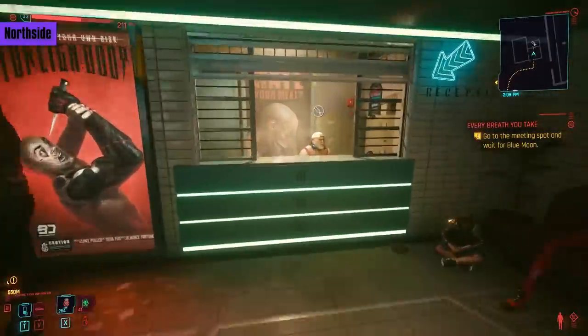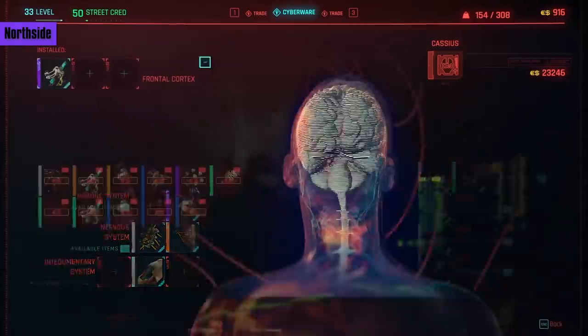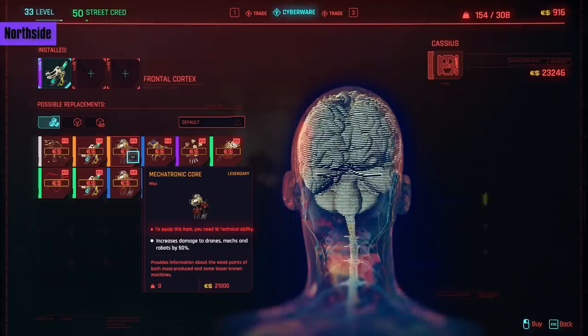The last Ripper we have is in Northside. In the Frontal Cortex, we have Heal on Kill — it heals you for 10% after defeating an enemy. If you have 18 Reflex and 35,000 eddies, this will keep you in great shape; it's a great piece of tech and shouldn't be overlooked. The Mechatronic Core gives you a huge 50% increase to damage when attacking drones, mechs, and robots, though I don't find them very common. You'll need 16 Technical ability and 21,000 eddies. If you have the spare cash, why not?